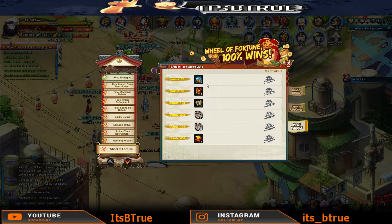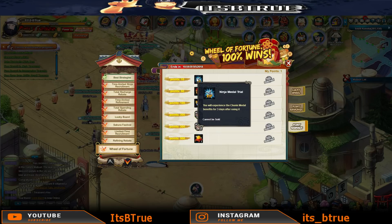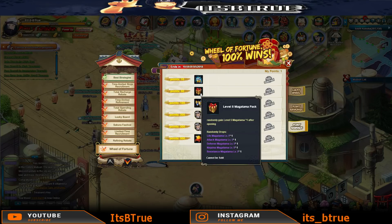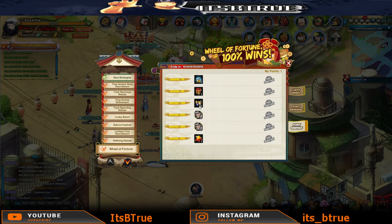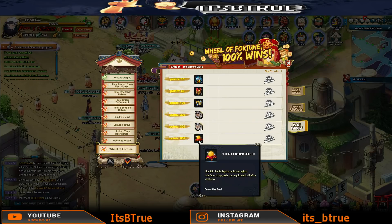As you spend your points, you unlock rewards: at 10 you get a Chunin Medal for 3 days - though that might be different if you already have a medal, so let me know in the comments. At 50 you get a Level 5 Magitama. At 100 you get an additional 10 Lucky Vouchers. At 200 you get 5 Fragments, at 300 you get the last 25 Hashirama Fragments, and at 500 you get another Purification Breakthrough Pill.